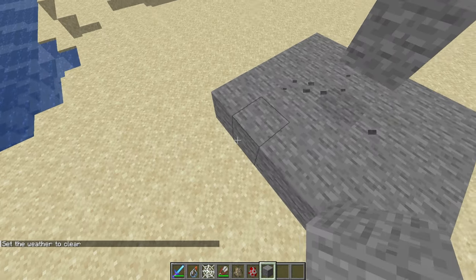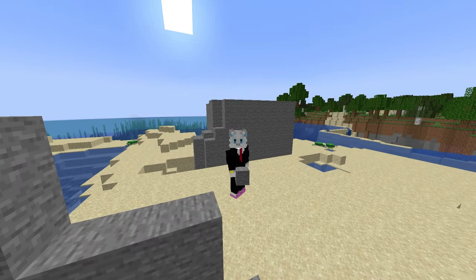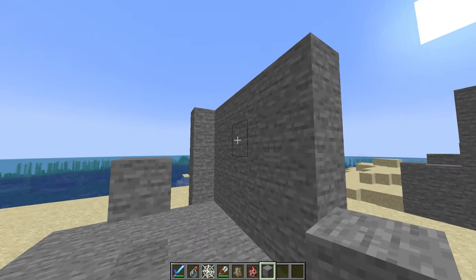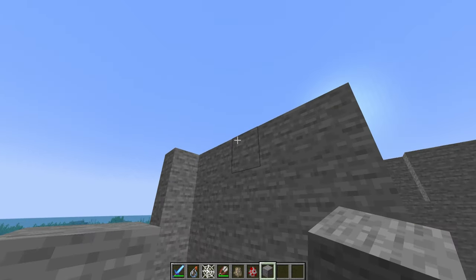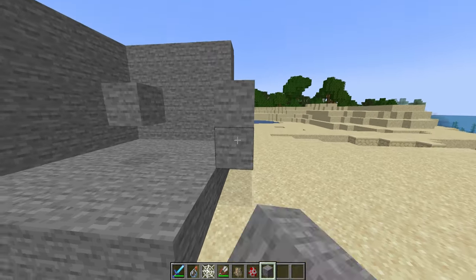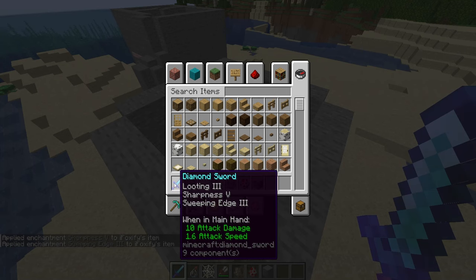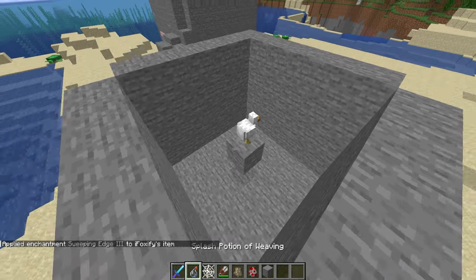Basically, my first idea is that we make one big box and then we kill a mob. What I mean is that hopefully the cobwebs can just kind of spawn in the empty space or just on the walls. And hopefully the cobwebs can't delete each other, because that would make things a lot more annoying. I'm also grabbing a new sword with good sharpness. Let's go ahead and do the chicken test.